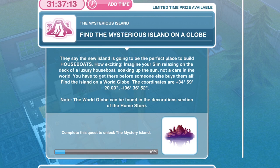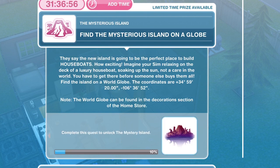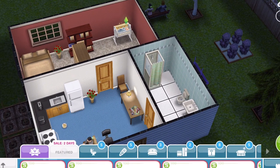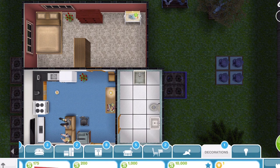The next thing we need to do is to find the Mysterious Island on a globe. They say the new island is going to be the perfect place to build houseboats — imagine your Sim relaxing on the deck of a luxury houseboat, soaking up the sun, not a care in the world. You have to get there before someone else buys them all. Note that the world globe can be found in the decorations section of the home store, and it costs 10,000 Simoleons.